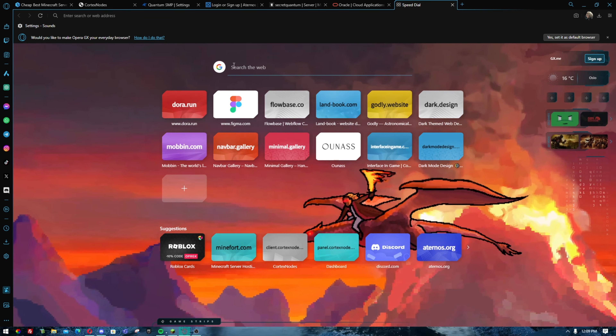Moving on, we have Aternos. Most of you probably know Aternos. The biggest downside is that it does not allow SFTP access, and every time an ad opens up, you can't go anywhere without watching an ad. You also can't upload any custom plugins, and the server shuts off after five minutes of inactivity. If you don't like Aternos, you can use any of the other hostings mentioned in this video.